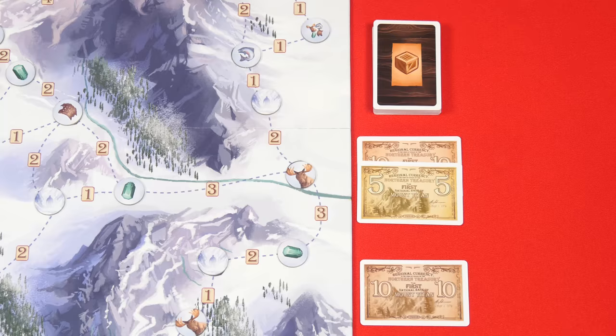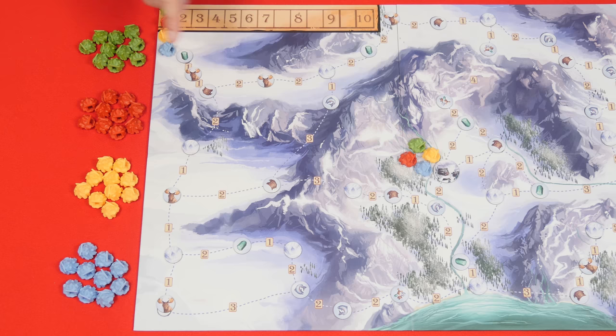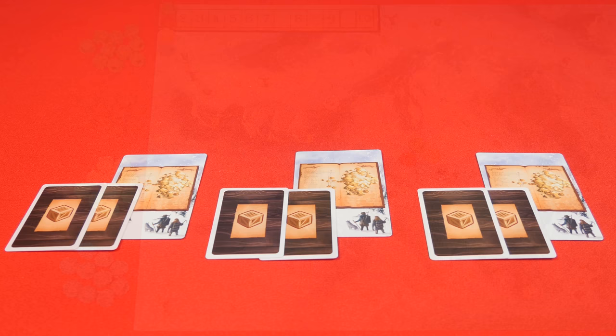All of these mining pieces should now be placed near the board and one of each color should be put on this town token or placed nearby as I've done here. Then put one of each of these colors on the first space of this company value track. Now randomly decide who will be the first player and give them this beast token. And that's the setup.